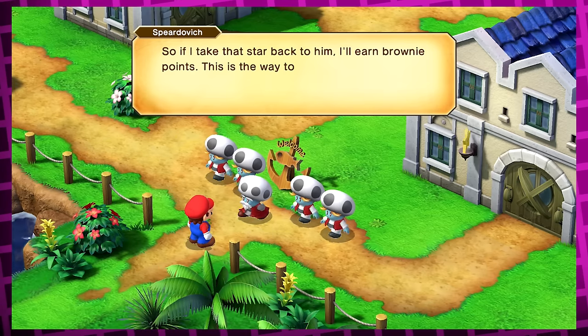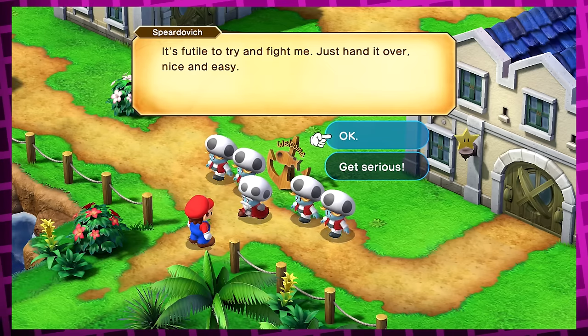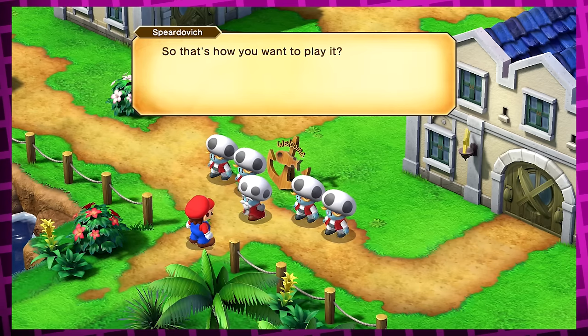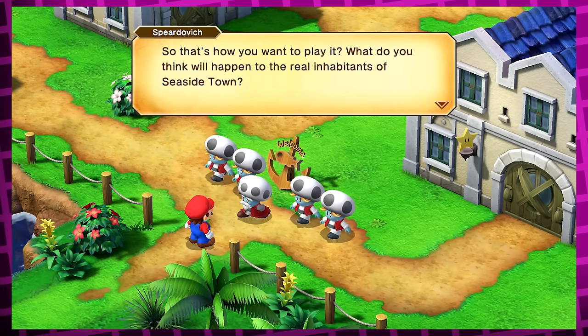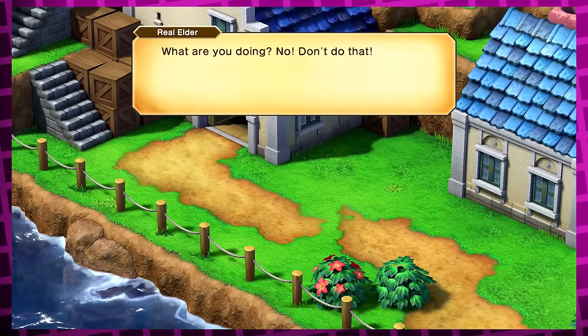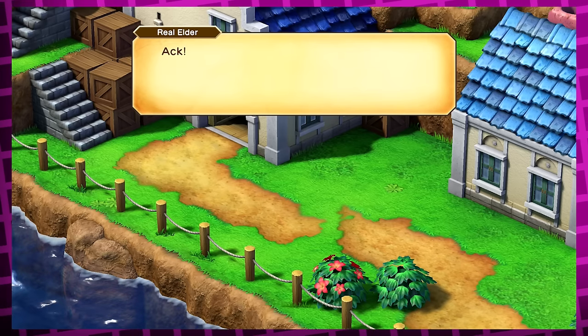After the pirate ship, Spiritovich, disguised as Seaside Town's elder, will ask you to hand over the star piece you just obtained. If you decline, he'll say, 'So that's how you want to play it? What do you think will happen to the real inhabitants of Seaside Town?' And then he'll send one of his henchmen into the building where the people of the town are being held captive, seemingly to torture the real elder as he begs for mercy.